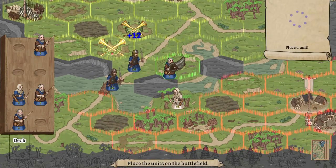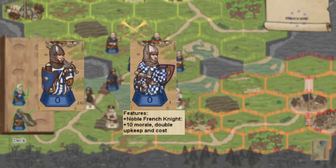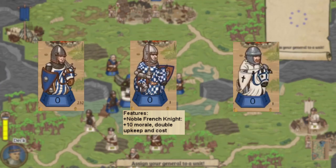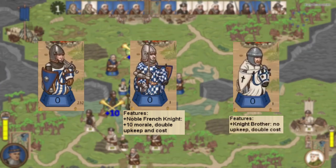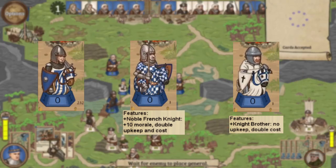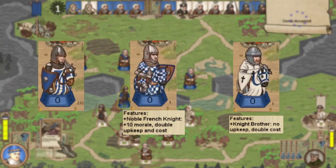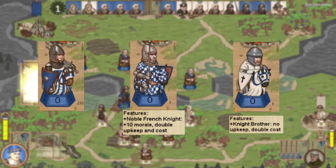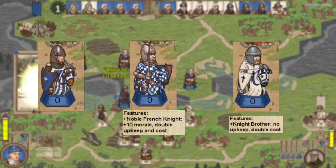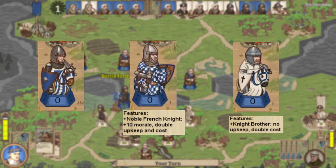Lastly, there are three variants of knights: the generic version, the Capetian version which has 10 extra morale but has doubled upkeep and recruitment cost, and finally the Teutonic version which has doubled recruitment cost but no upkeep. Obviously the Capetian knight is the most powerful variant. Although the free upkeep knights are nice in theory, you only save around 2 gold per 10 knights, only breaking even after 10 turns. Even then, if you are capable of fielding a knight to begin with, you are probably well beyond the point of caring about their upkeep cost.